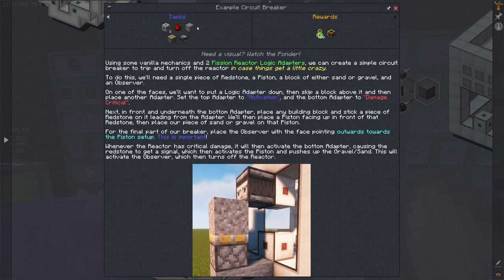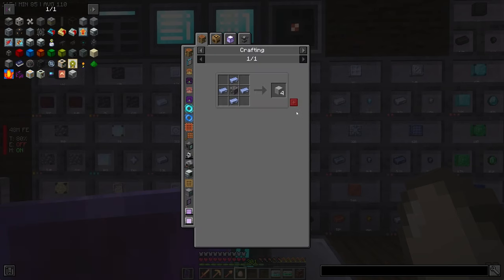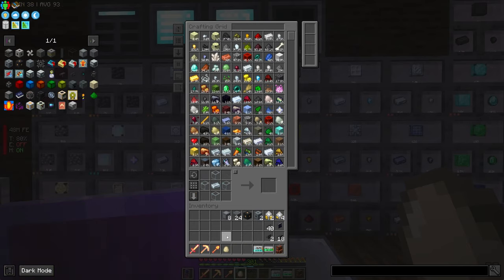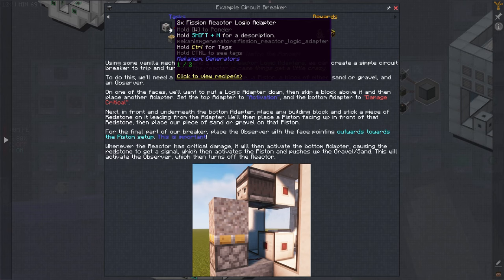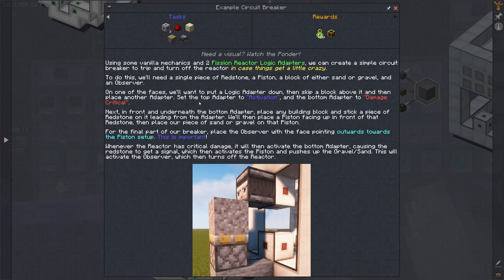So we need a logic adapter and observers. I need fission reactor casings, which need steel casings. Let's make a bunch of those.